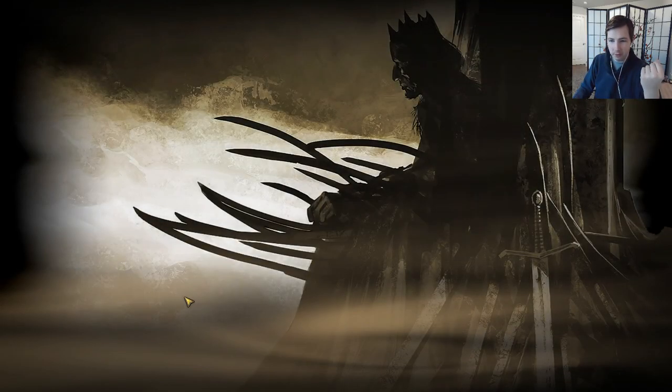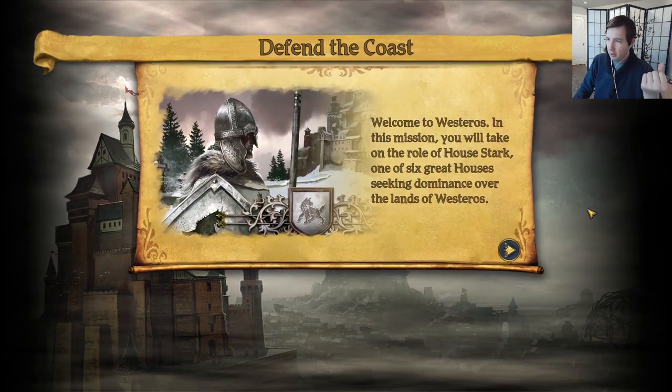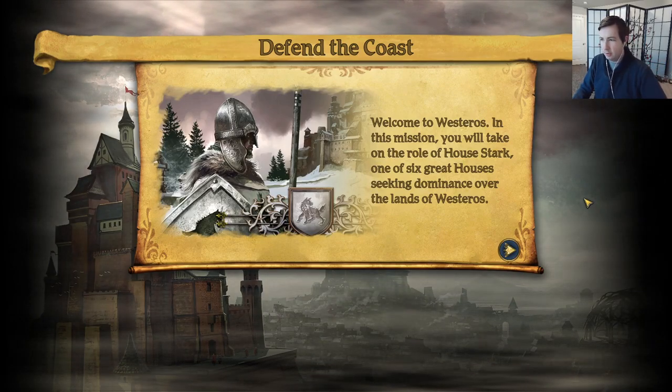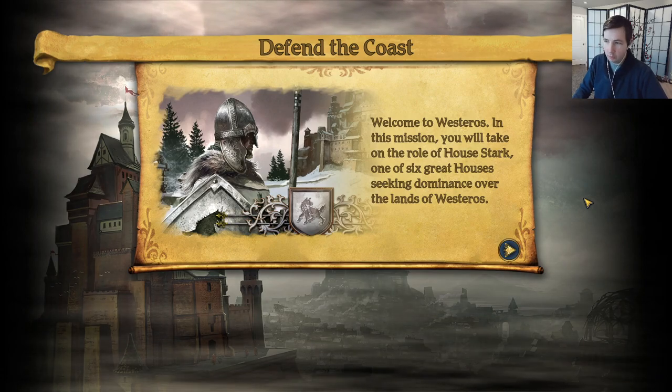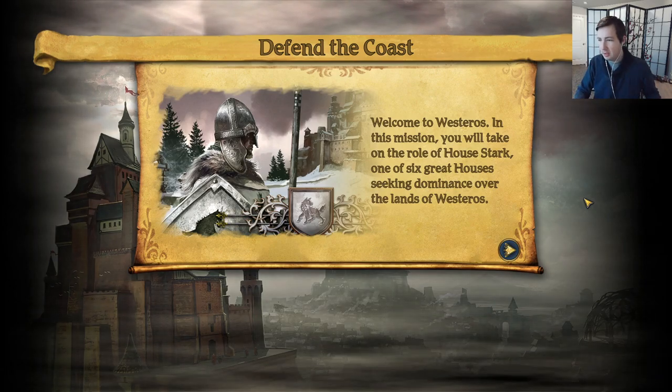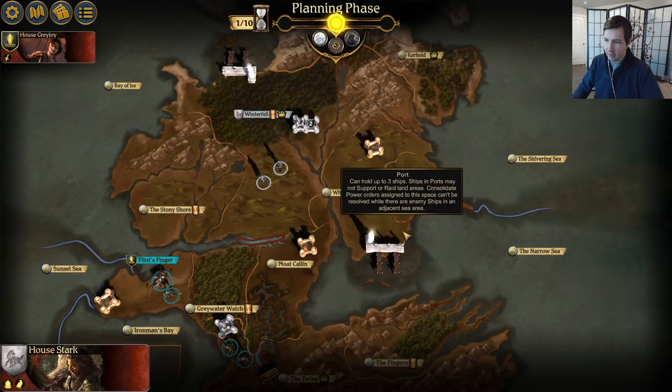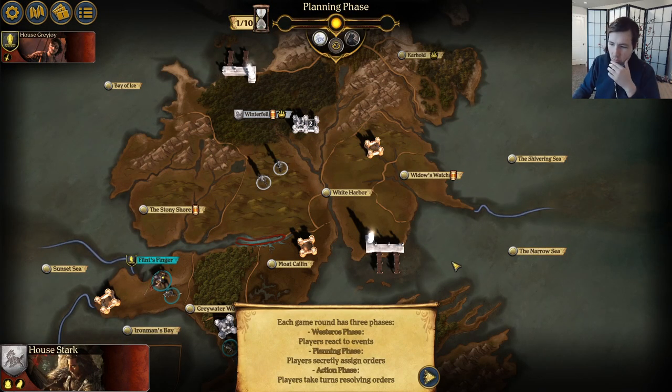Going through some tutorial stuff. Welcome to Westeros — in this mission you will take on the role of House Stark, one of six great houses seeking dominance over the lands of Westeros. Each game has three phases: Westeros phase, planning phase, and action phase. Players react to events, players secretly assign orders, and players take turns resolving orders. This kind of sounds a bit like Diplomacy.